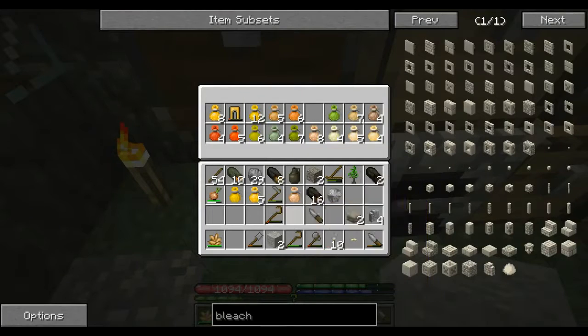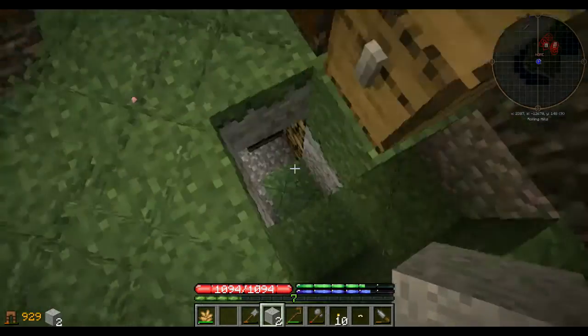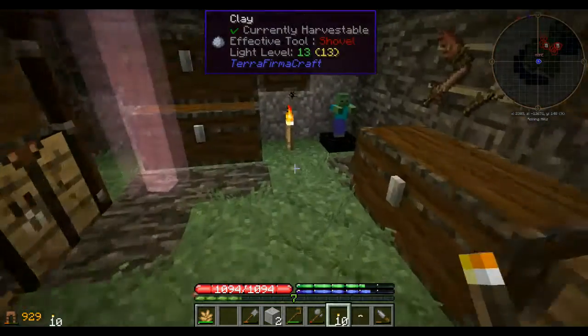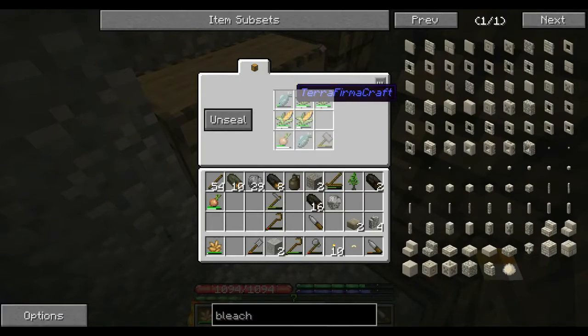I'm going to go ahead and put these seeds away, but yeah the crops have started to fail and popped back off into seeds, so I went ahead and just harvested everything that was left. We'll have to get through the winter with whatever food we've got available — we've got enough to get through at least most of it, and since I do have that fishing pole I will be able to catch more fish.